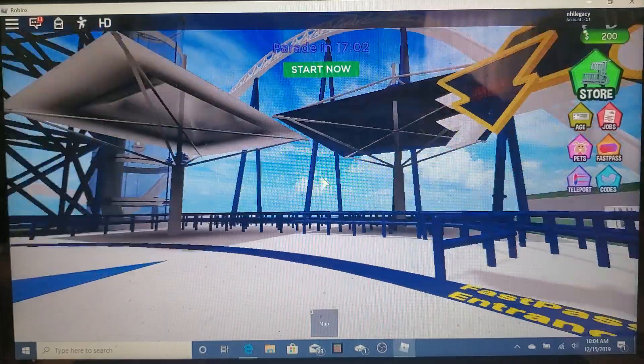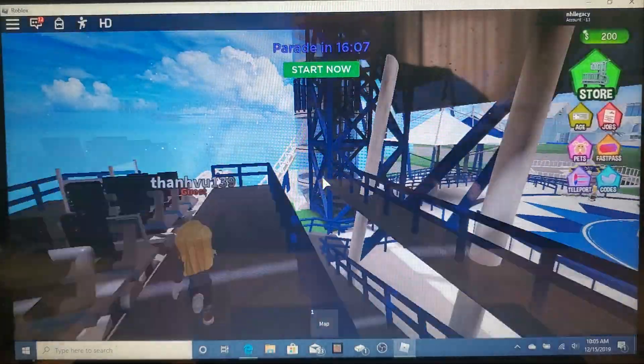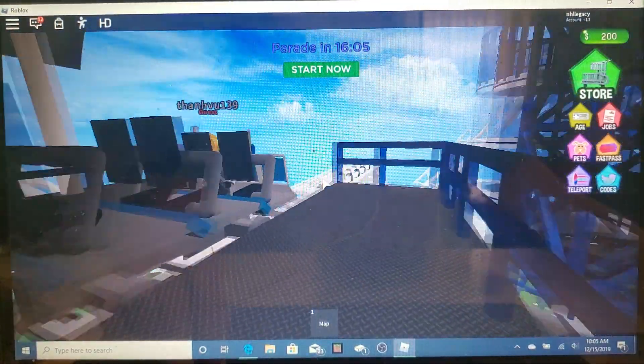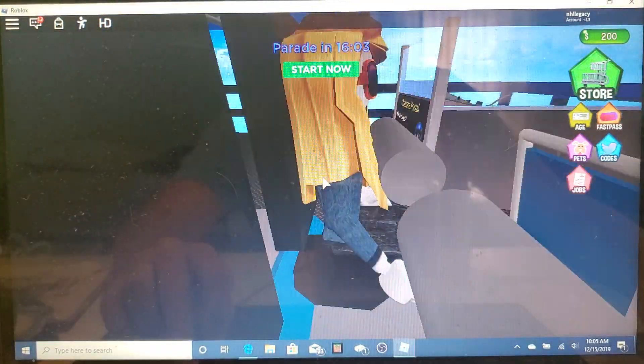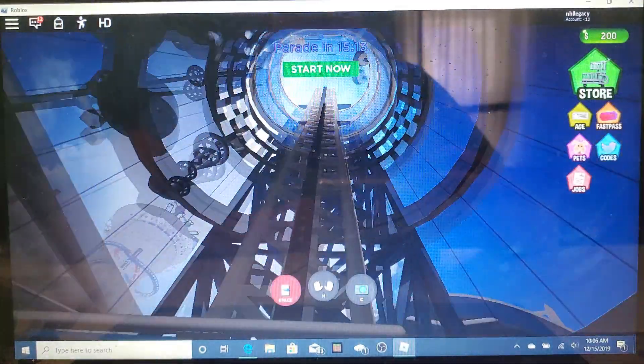Let's go ride Portal, this coaster here that looks like it goes all the way across the park. I went ahead and bought a fast pass and skipped right to the station. It has a vertical lift — oh goodness!